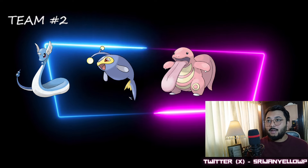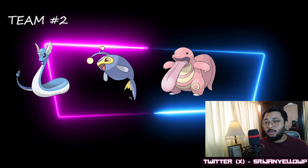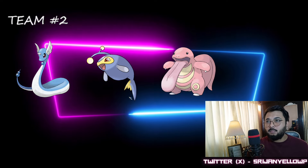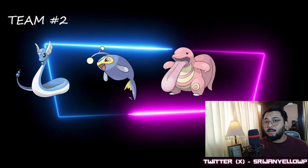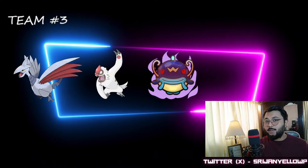With Feraligatr being prominent this season, you've got one electric type, and Dragonair does well against water types. Lickitung resists Shadow Claw. It's going to be a little bit hard with Bastiodon, but Dragonair is no straight loss against Bastiodon — keep that in mind.